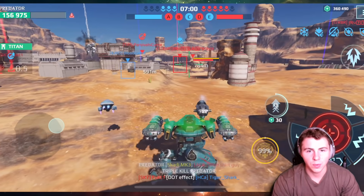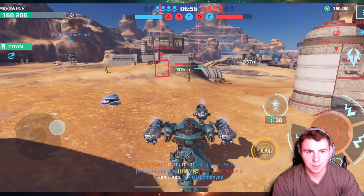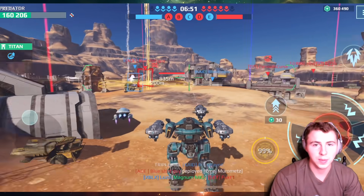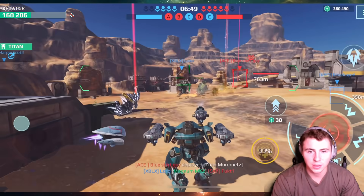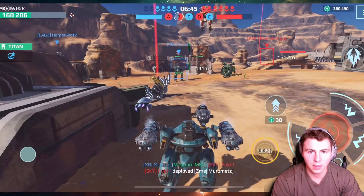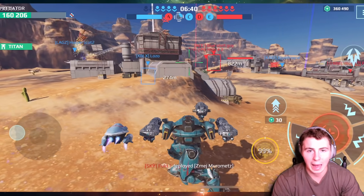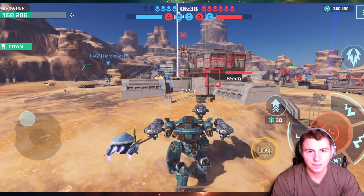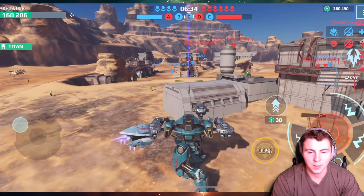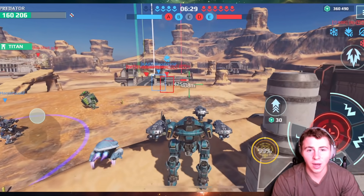Boom, triple kill! We are on a kill streak right now. 160,000 HP, and even without nitro speed — because the enemy team is on three beacons — our speed is pretty decent. Oh god, my teammate is in a Leo and there's a Murometz about to absolutely slap him in the face. Actually he's still alive somehow — he's actually still alive!